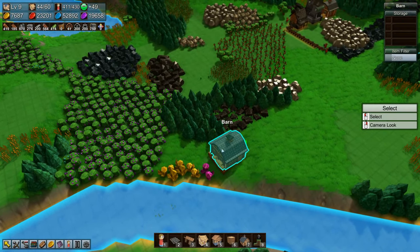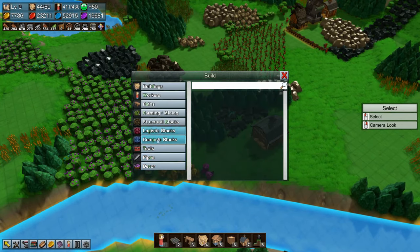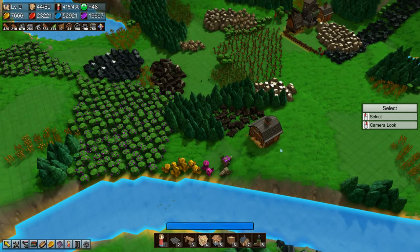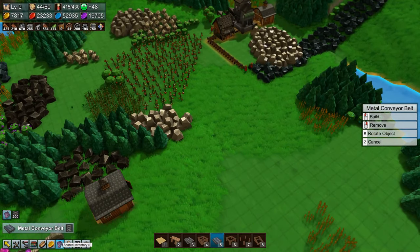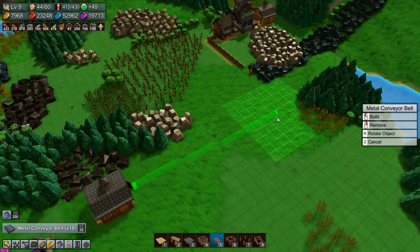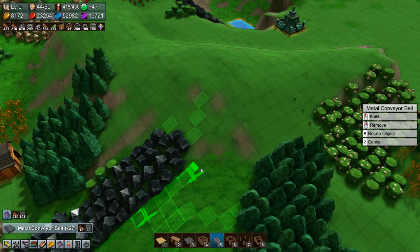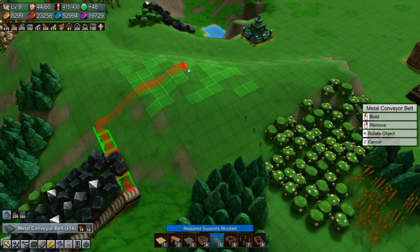Let's move the barn and stick it there and just remove those obstacles. We'll get a couple of harvester drills to grab that earth stone and stick it in the barn. How many metal conveyor belts do we actually have in stock — 200. We could upgrade our barn that has those. Come up this way — this is going to be a mess.